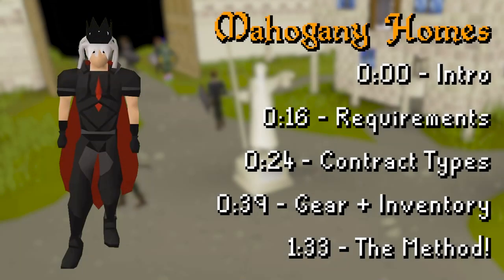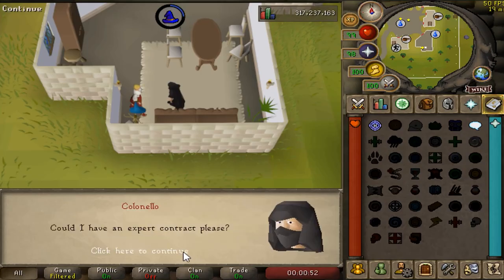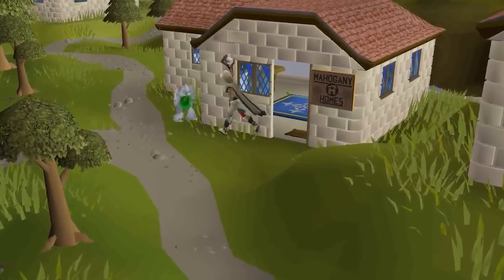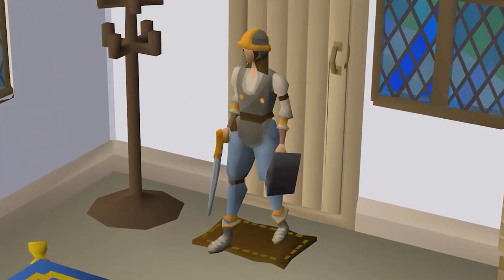Hi everyone, in today's video I'm going to teach you everything you need to know about the Mahogany Homes minigame as fast as I can. It released today and right now it's looking like you can get up to 200,000 XP per hour, which is less than most other construction methods, however it's cheaper and provides some amazing rewards.